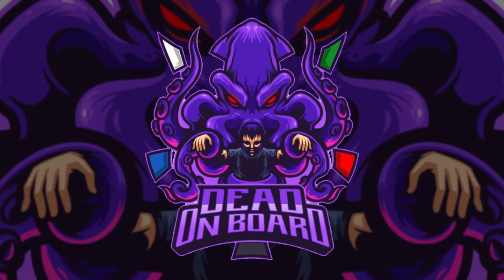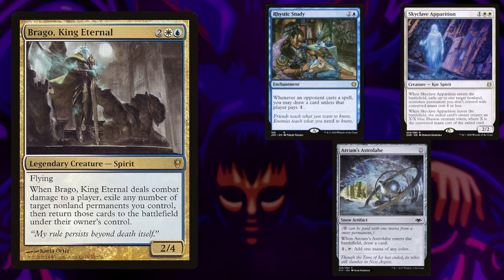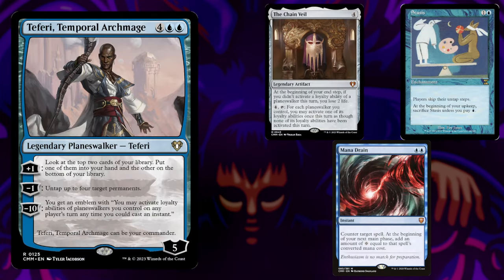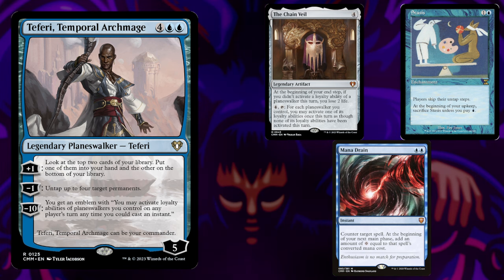Hey guys, welcome back to another great game of CDH. I know this is gonna be another short one. I've been working really hard especially with the holidays to make something pretty cool — I spoiled it last week, but I've got some new merch, so if you're interested check the links down below. All right, block there, kill that — oh that is trample. Guess I'm just dead on board. First up is Hidden Planet X piloting Tivit, Seller of Secrets. Next up is Fernando on Brago, King Eternal. In the third spot we have Rob playing Kenrith, the Returned King. And bringing up the rear is Jordan who brought Teferi, Temporal Archmage. But without further ado, let's get on to the gameplay.